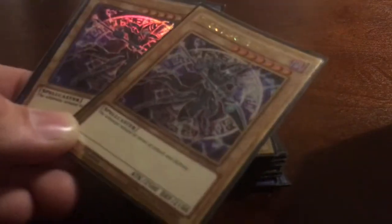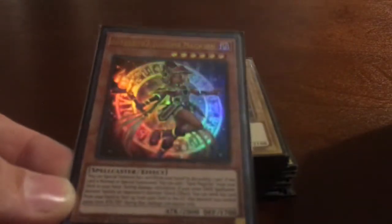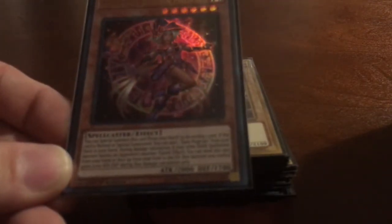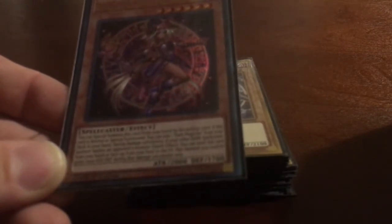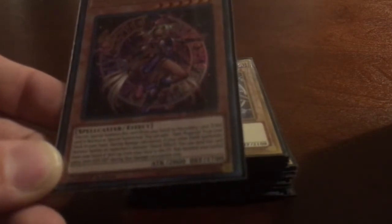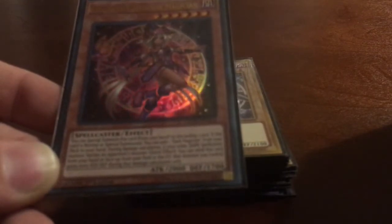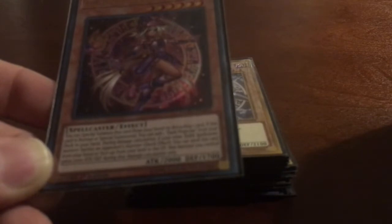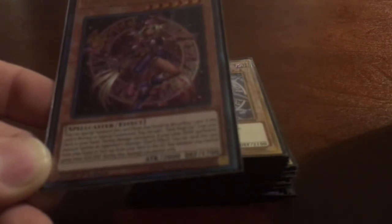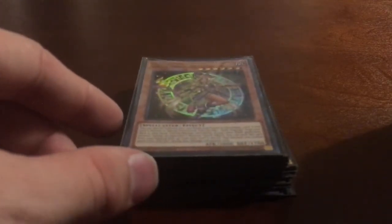A Dark Magician Girl deck isn't complete without her master, Dark Magician — we're running two copies. One new card we've added is one copy of Apprentice Illusion Magician. You can special summon her from your hand by discarding one card. If she's normal or special summoned, you can add one Dark Magician from your deck to your hand. During the damage step, if another dark spellcaster you control battles, you can send her from your hand or field to the graveyard and that monster gains 2000 attack and defense.